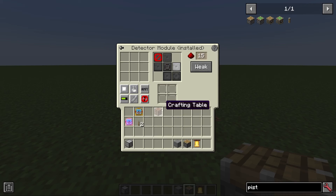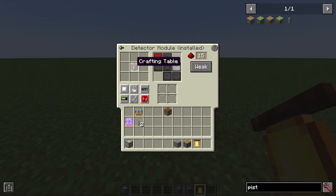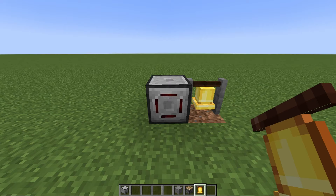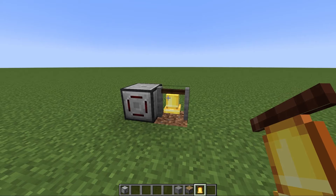You can also set the filter to only send out a signal when the appropriate item is in the buffer. For example, this is set to only activate when it sees a crafting table — you can place as much cobblestone as you want, but as soon as you place a crafting table, you get your redstone signal. This could be very powerful for altering devices of nearby machines based on what's in the router, or to alert you if a certain item is passing through your system.